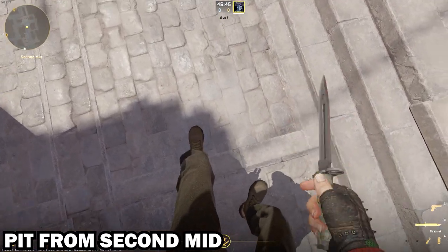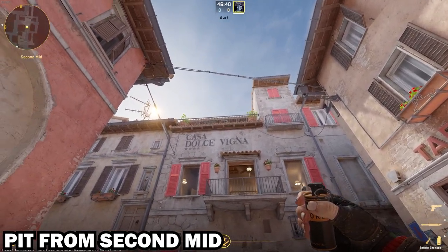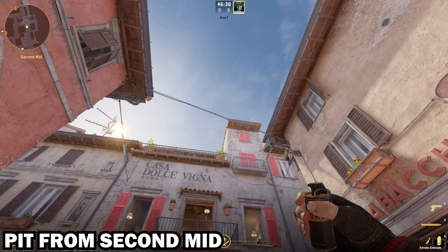This one smokes pit from second mid. You just have to line it up four of these things to the left, then line it up with the edge of the building, and just throw.